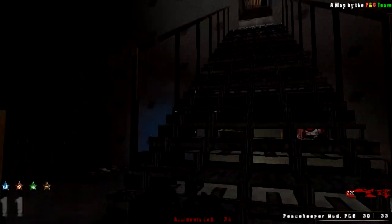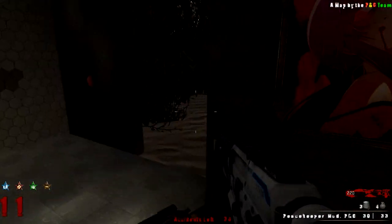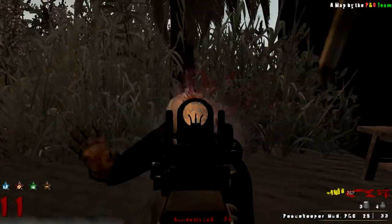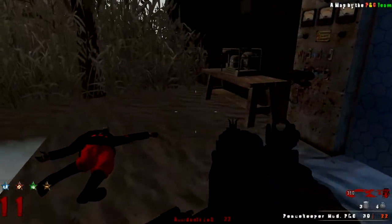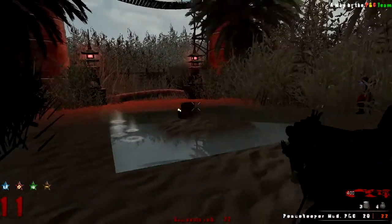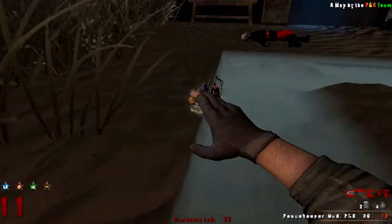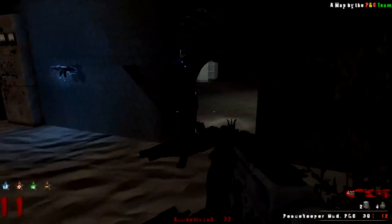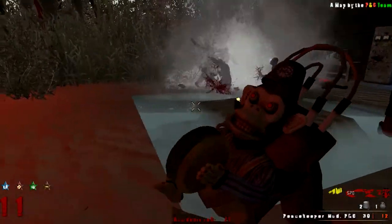I don't see anything in there. Let me try to stay out here — do they spawn out here? Oh they do. I don't know if I like being out here but I kind of need to buy some ammo. I definitely do not like being out here. How much is ammo? A thousand. Okay, so I just need to try and get a thousand points real quick.